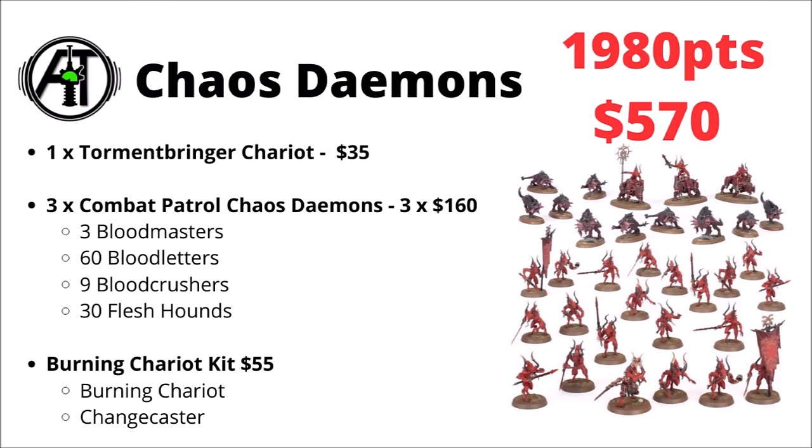For Chaos Daemons, it looks like they're one where it just makes sense to spam three copies of the Combat Patrol — giving you three Bloodmaster Heralds, 60 Bloodletter foot troops, 9 Bloodcrusher cavalry, and a massive 30 Flesh Hounds. Then to back that up, there's a Tzeentch Burning Chariot for $35 for 140 points, and finally a Burning Chariot kit fielded as a regular Burning Chariot plus a Changecaster — not bad to get two datasheets out of one kit. Pink Horrors at 140 points for $45 would also have been another option.